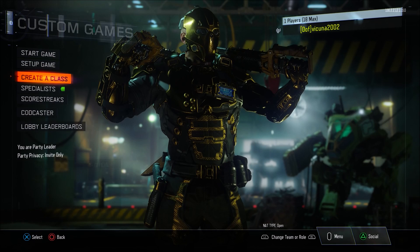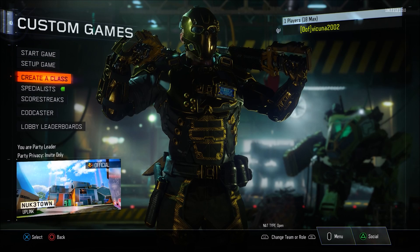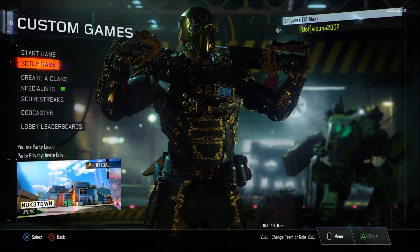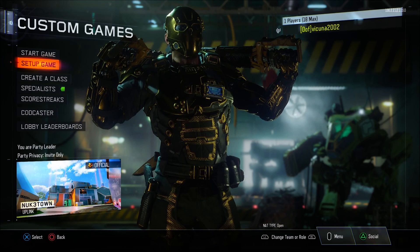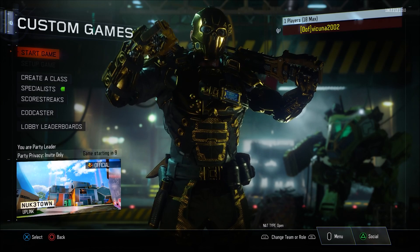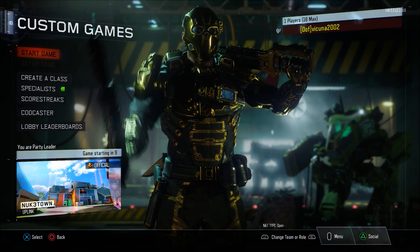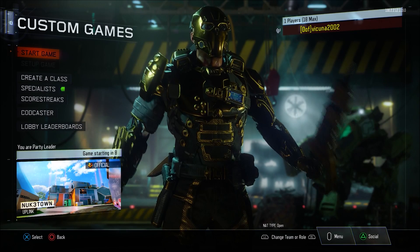If you did it right, you should load into custom games and have your friend's map and game mode set in the bottom left. My friend was waiting for a game to start on Nuketown Uplink, and when I did the glitch right it loaded Nuketown Uplink in my custom games. From here, if you hit the glitch correctly, just start the game up — don't touch anything in the setup or else it'll mess everything up.